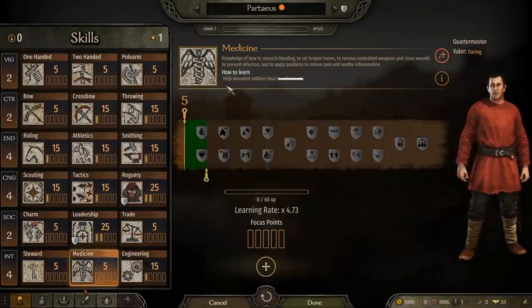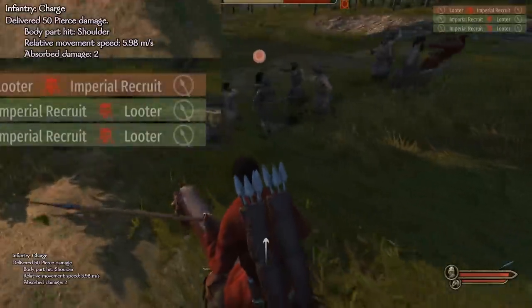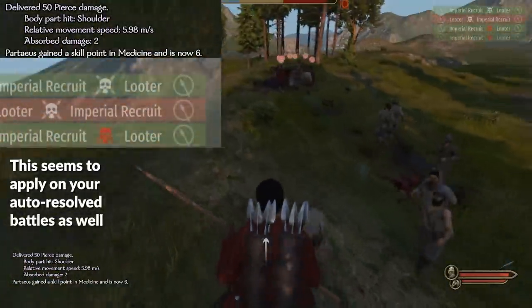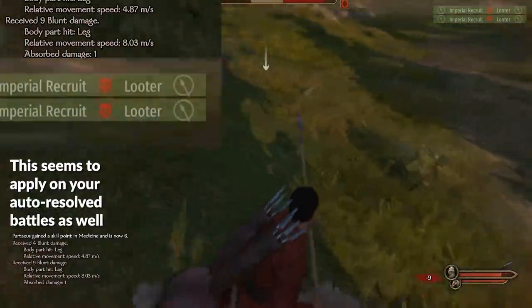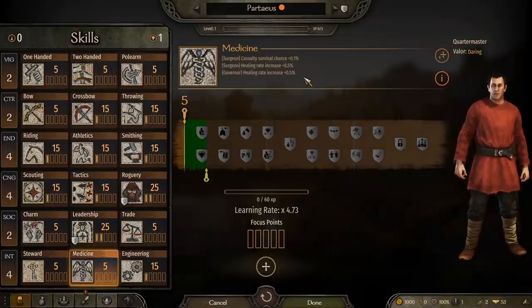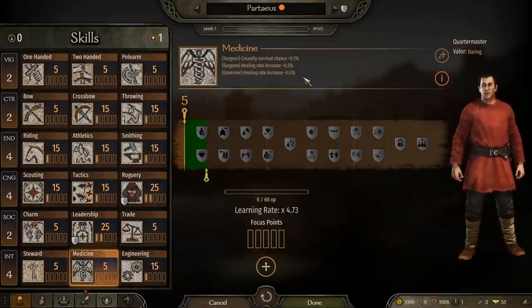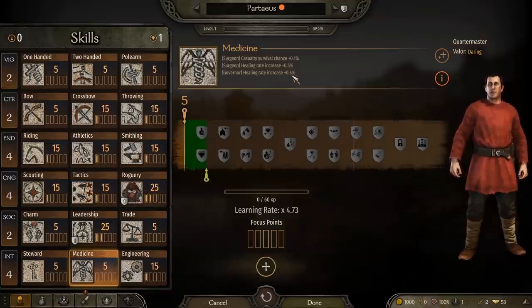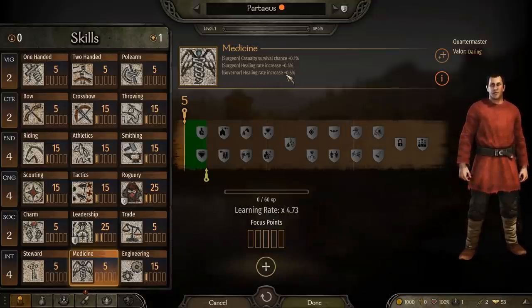Medicine increases when you have injured troops in your party healing, including yourself. It also seems to increase as soldiers take wounds in battle, since medicine is also used to convert potential deaths into wounds. The higher your medicine skill is, the faster you are at healing yourself, your party members, and troops, and the better you are at reducing deaths in battle by converting them into wounds instead. A governor with a high medicine skill will heal their garrison faster at the settlement, and presumably any parties staying there as well.